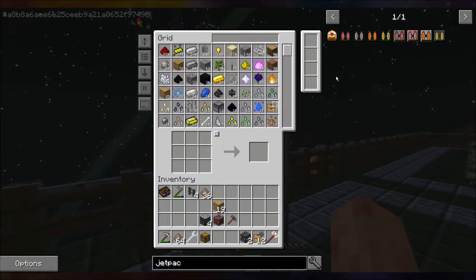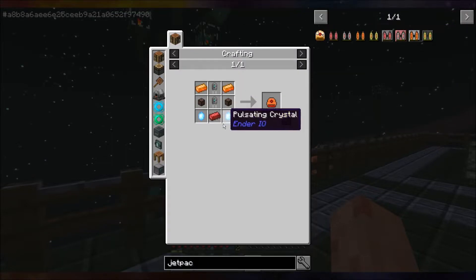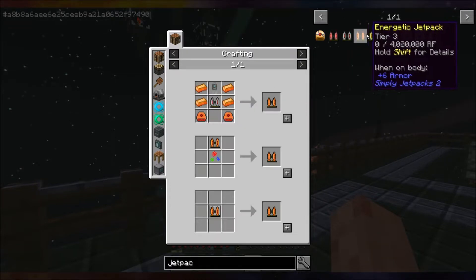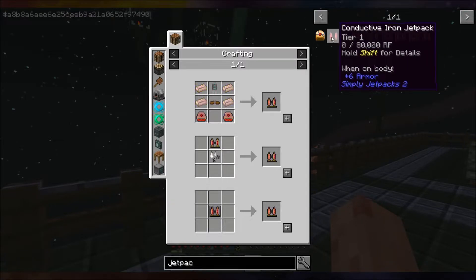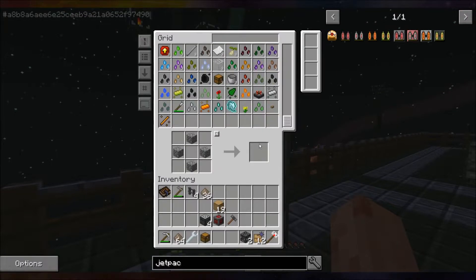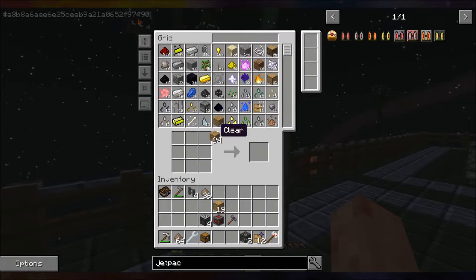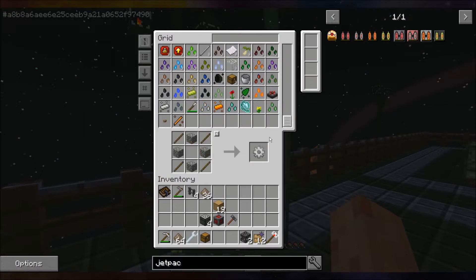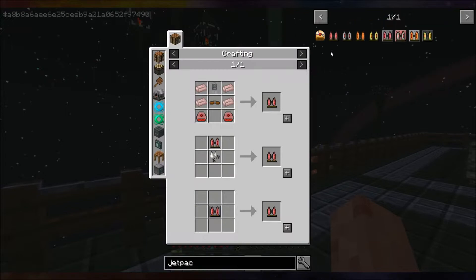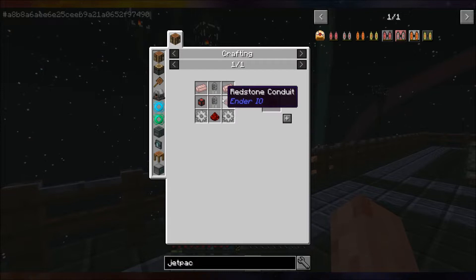That takes one there — nothing else takes this. Redstone alloy — we need a total of four redstone alloy. We need two basic gears. All the things I need — I need sticks. Basic gears — I need four basic gears total. Double everything you see here.